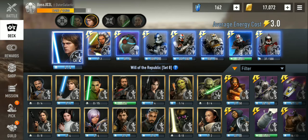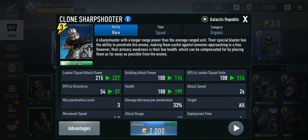Next up is the Clone Sharpshooter. He works like any other sniper, but his added bonus is that his blaster has the ability to penetrate enemies — meaning he can deal damage from a distance, and if there's another enemy right behind the first one it'll take damage as well. Health is always low on these guys so they go down quickly, but they deal a lot of damage to squads and leaders.